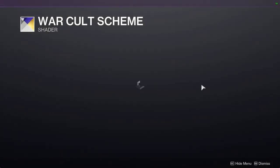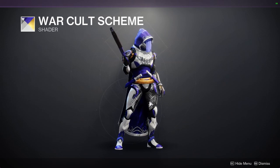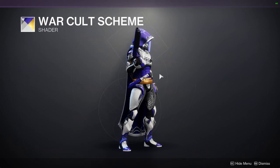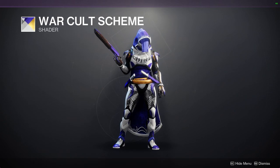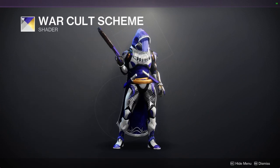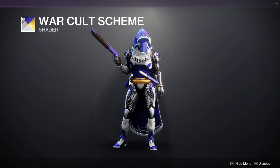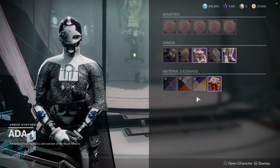Last but not least, War Cold Scheme. I actually like this shader quite a bit, specifically because of the really saturated blue — not even blue but like blue-purple. Love this color a lot. Even the gold is super dope. That being said, I would probably try to find a different chest piece just because the gold belt kind of ruins it a little, though the gold here doesn't really bug me that much. Some dope shaders — definitely pick them up.